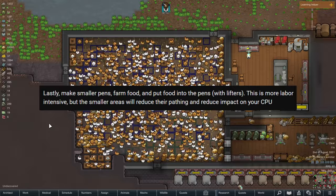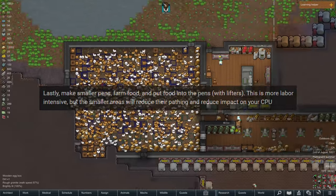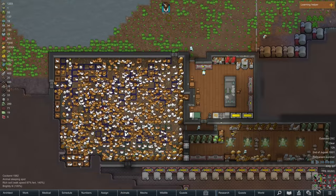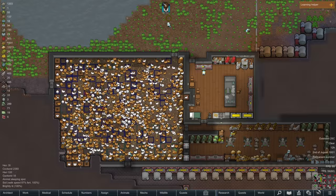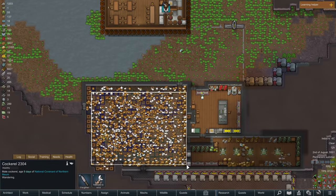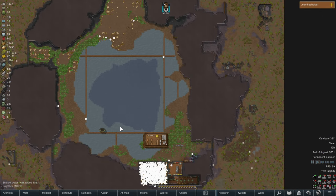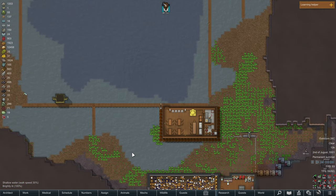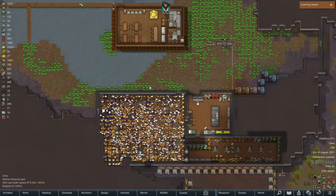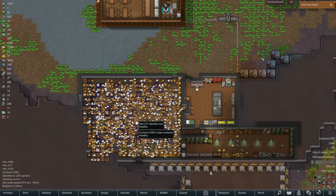Another great comment came from Jacob6885, who suggested making a smaller pen, farming food, and then transferring the food into the pens via lifters. Something that we kind of started last video, but we reached a thousand chickens and by that time it was kind of difficult to implement because the chickens were all over the place. So the smaller pen definitely did that. Now that the chickens are surviving on dandelions in here, I did plant rice all over the map. But the chickens were eating the rice a little too quickly and they were never really able to grow. So now our mechanoids are out here planting and growing the rice, and just as Jacob suggested, hauling the rice into these barrels for the chickens to eat.